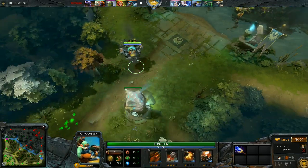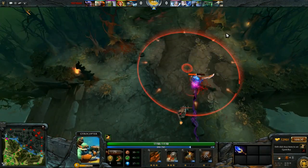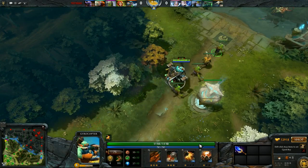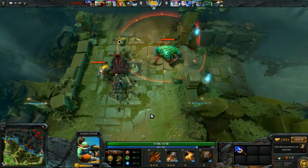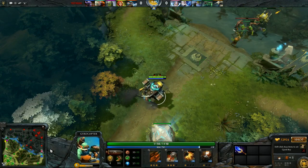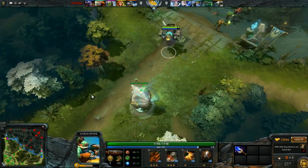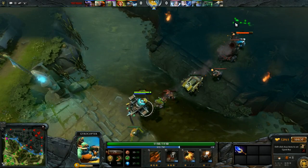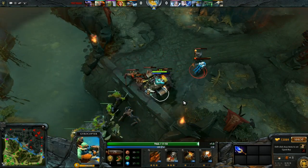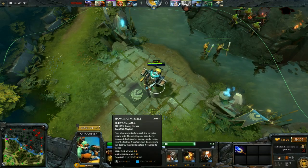With Aghanim, which is the upgrade for the ultimate, you can cast it globally — at any point on the map. It has a 60 second cooldown, 45 at level 16, which is pretty decent. The problem with the Aghanim build is that if there's a team fight happening elsewhere and you're casting remotely, you're not actually there. As Gyrocopter you're not really doing your role, because all your area spells — Flak Cannon, Rocket Barrage, the stun — mean you almost need to be in the team fight to be as effective as you can.